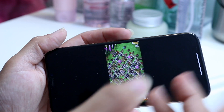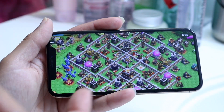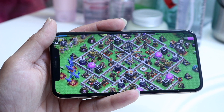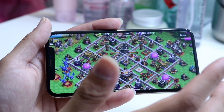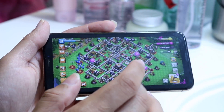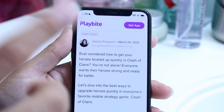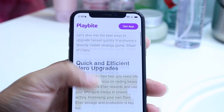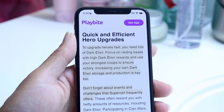Within Clash of Clans you can always just continue to mine Dark Elixir. Dark Elixir is the one you use to upgrade your heroes. So what you want to do is keep increasing your Dark Elixir count. Upgrade your Dark Elixir storage, but also the other big thing is to only focus on raiding bases that basically have Dark Elixir inside of them.